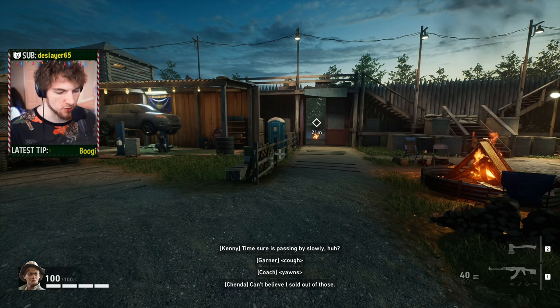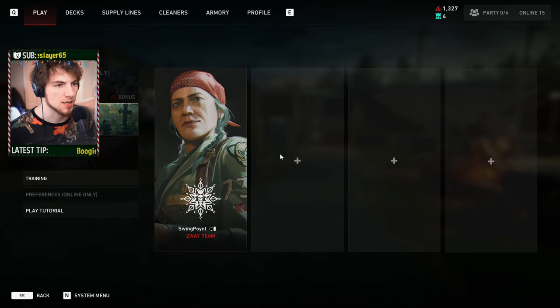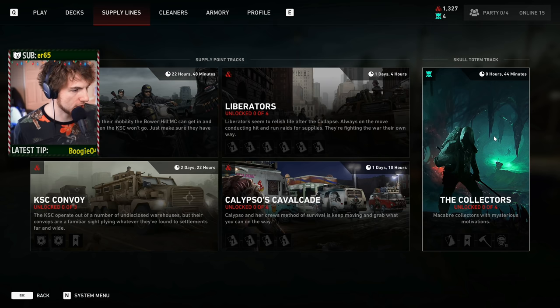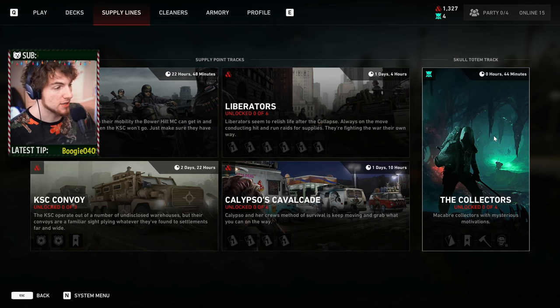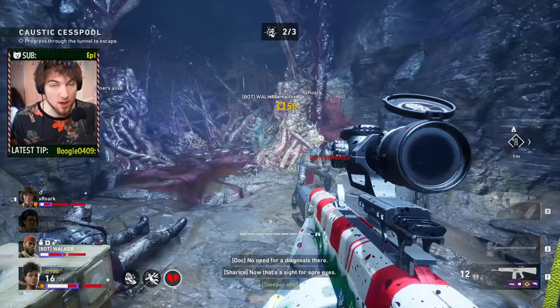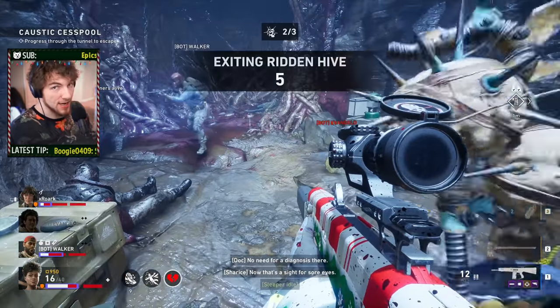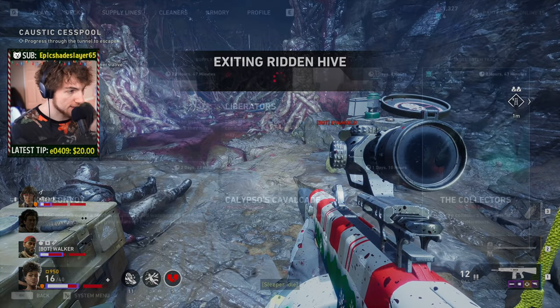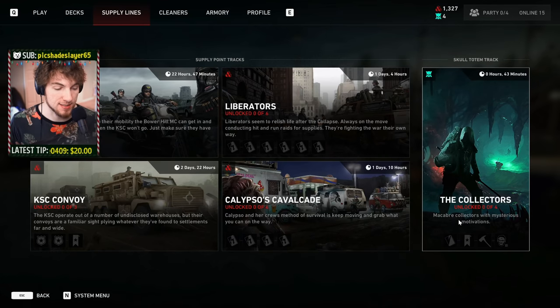Let's start with the cards and how you get them. A really easy way to see the cards and where you unlock them is to go to your Supply Lines, and on the right-hand side of the screen you're going to see the Skull Totem Track. This is how you get the new Tunnels of Terror cards. The way you unlock Skull Totem Points is you go into the tunnels, find the Skull Totems, escape with them, and once you've accumulated enough points you can unlock stuff.